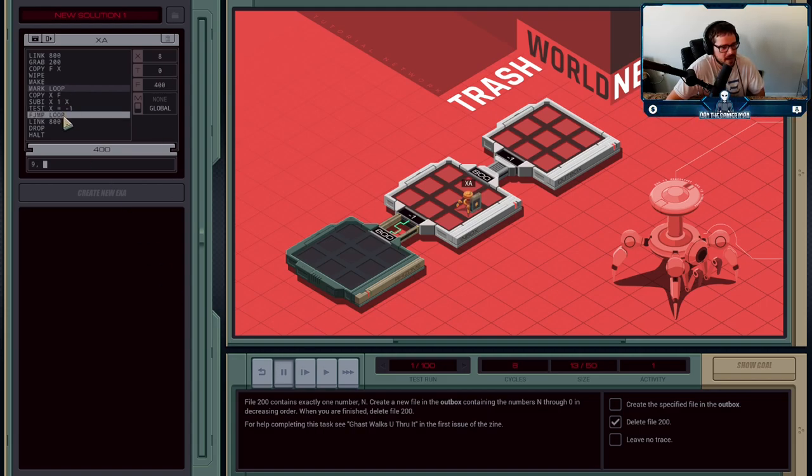Then we look at our jump instructions. FJMP and TJMP are three different jump instructions: plain JUMP always moves execution to whatever MARK you've labeled. FJMP and TJMP, however, are conditional — based on what's in the T register. If T is false, FJMP will make it jump. If T is true, TJMP will make it jump; otherwise it will not. Right now, because T is still false, we're going to FJMP back up to 'loop' and repeat the process again.